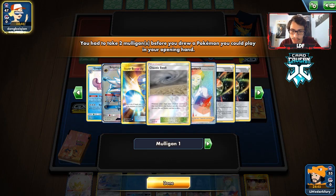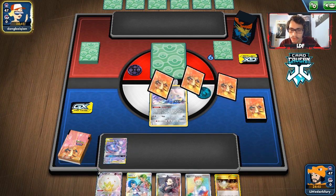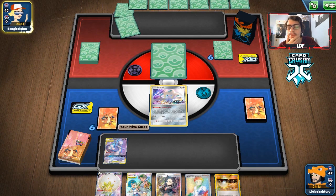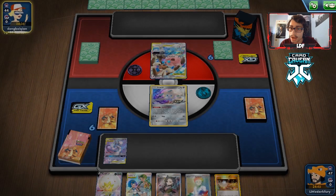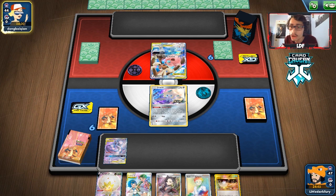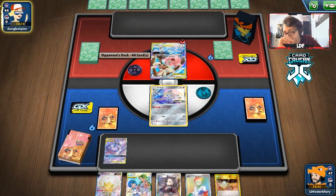We get a Jirachi Mewtwo start, which is pretty good. We have to research away some important stuff. I might bench the Eldegoss to get back Mallow & Lana. They start with a Lopunny Jigglypuff, which is fine — we can try to knock that out with Sableye Tyranitar. I think they're playing a Fire Box deck. Their hand is huge so I'll Marnie them — that's definitely the right call.